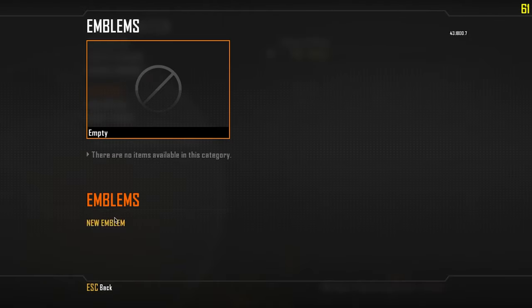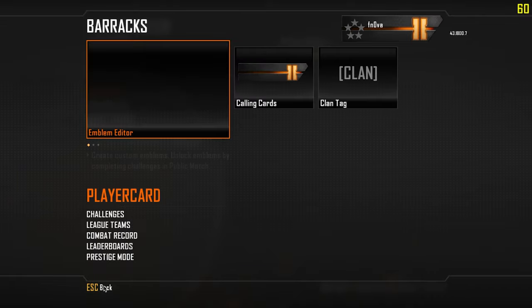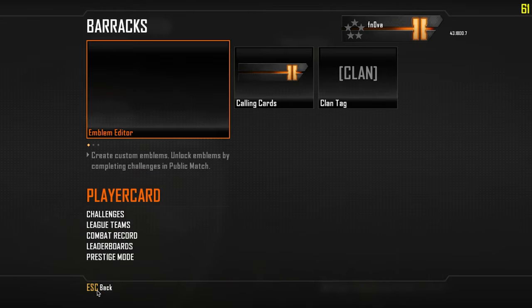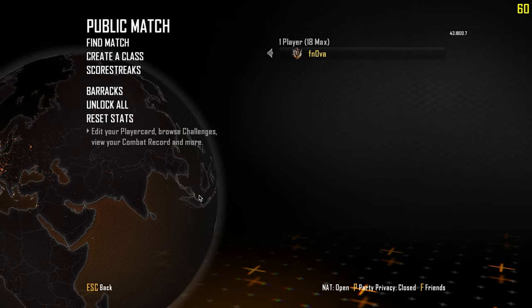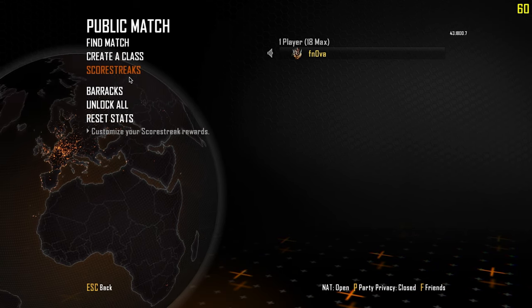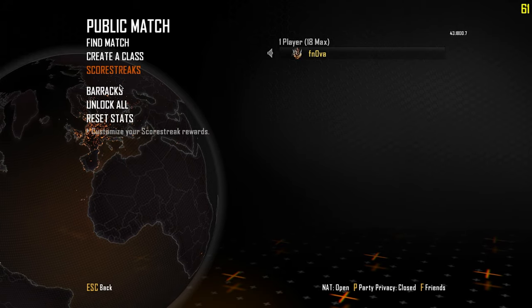First of all, they added custom emblems — you may have already seen this, but they didn't tweet about it until recently, which is kind of odd. You can now make your own emblem. They did a profile reset recently to accommodate for a new update, which I'll mention in a bit.